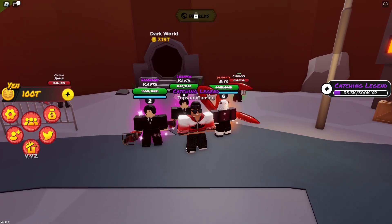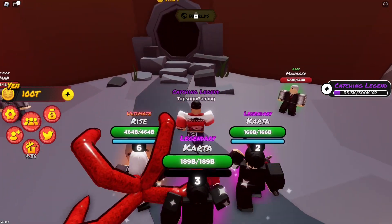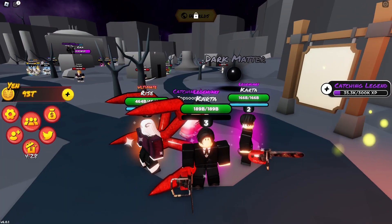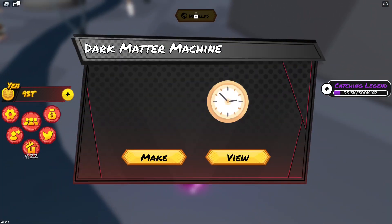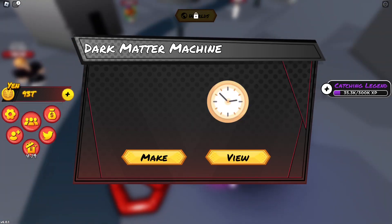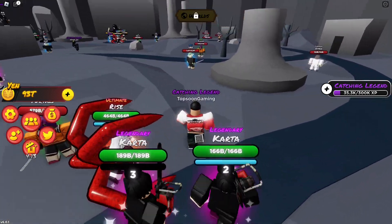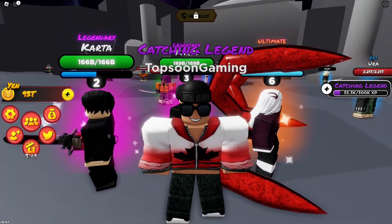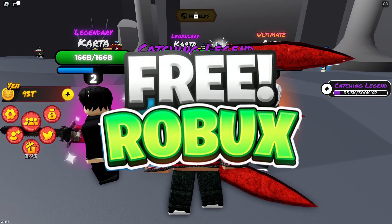We're going to jump over to the Dark Ward before we get started. I'm going to pay to get in — we have the money, no problem. There's a machine here — a Dark Rarity Machine — but I don't think we can use it yet. Now we are in the Dark World and we're going to go straight to the code section and get started with the working codes.